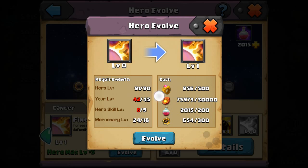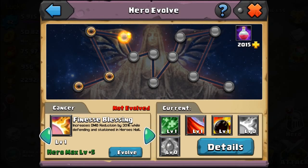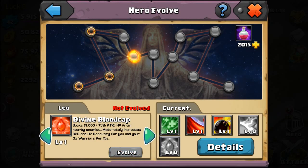For the Pounder, his third evolution is Gemini, which is very useful if you level up your mortar really high because it increases the damage and HP and kind of stuns the enemy. The longer your enemy gets stunned, the more time you have to attack them. That's my Pounder, and his divine skill is Blood Cap.